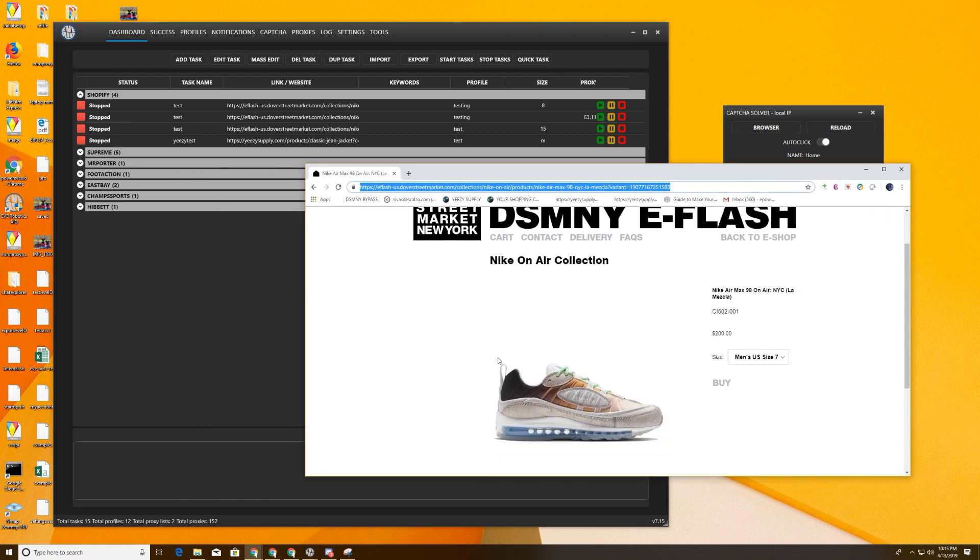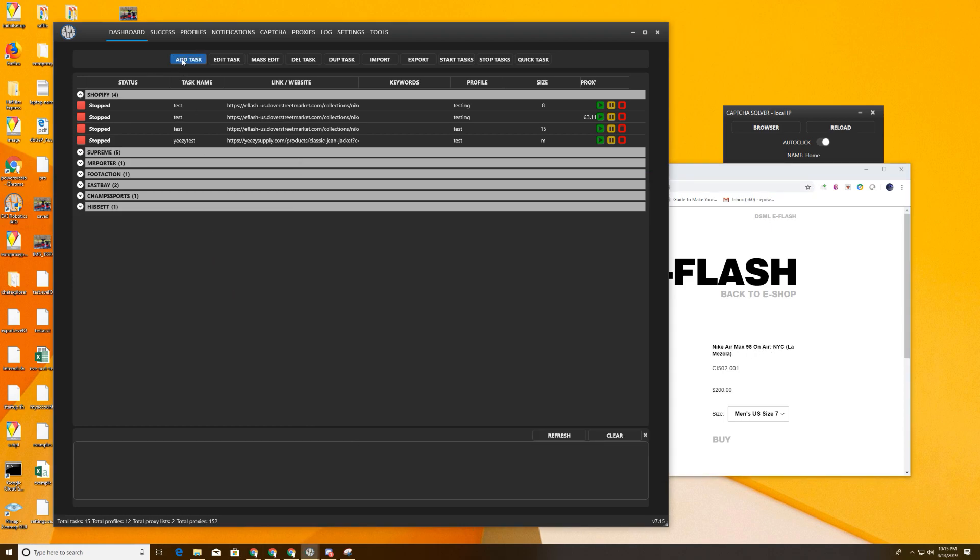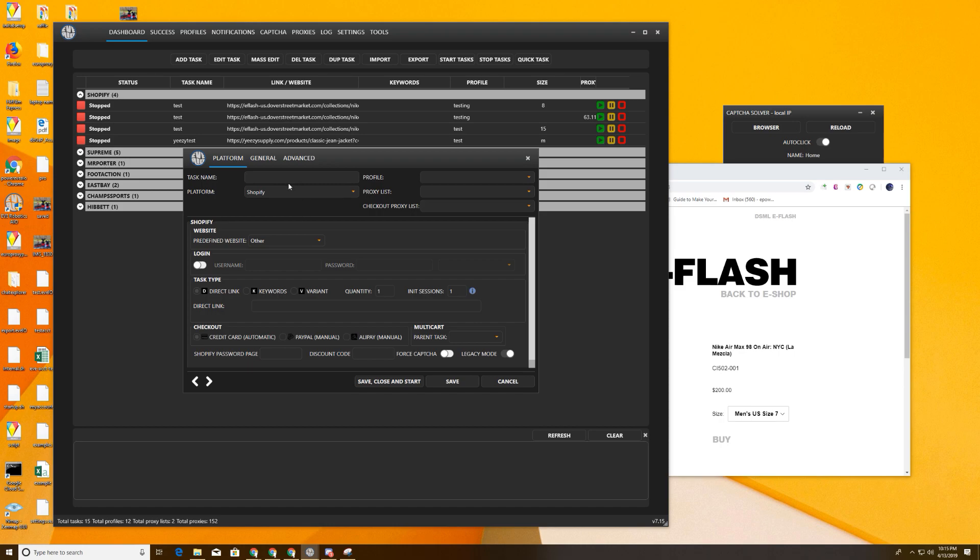We're going to take advantage of this — the New York City Air Max is still available. We're going to create a task and call this test one. We're going to go to a testing profile we have here. I'm going to do test, select my cookie profile, put local IP here, put a direct link, and run.